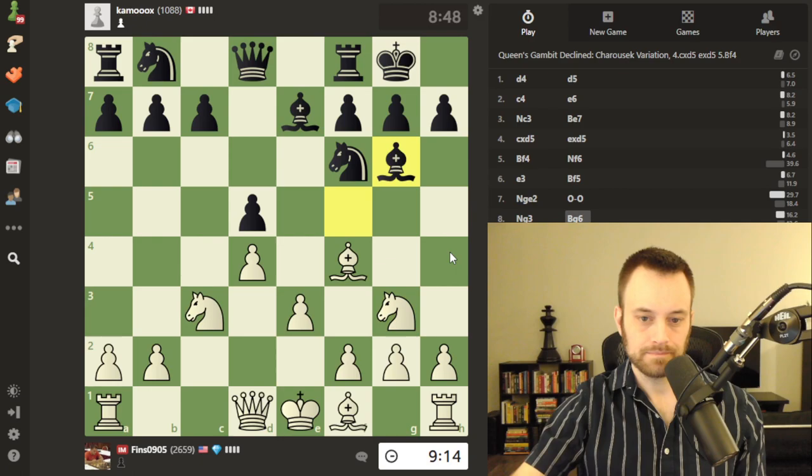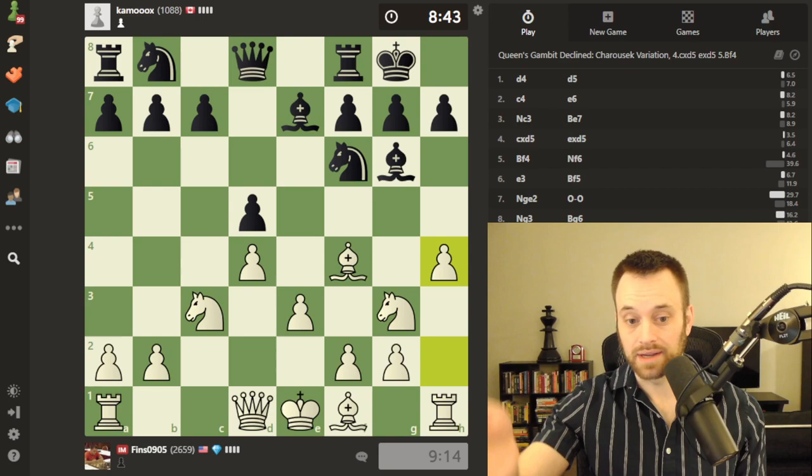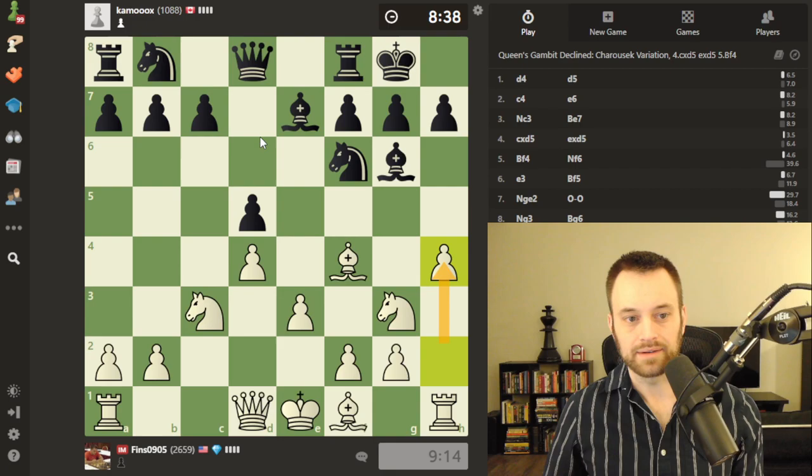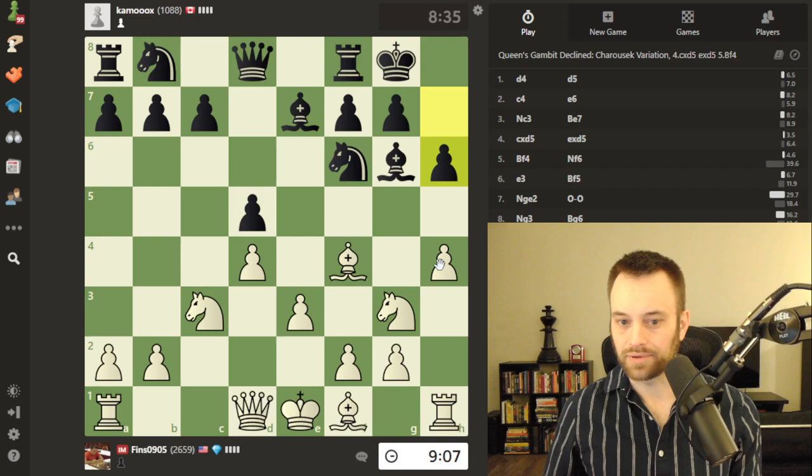Bishop g6. So far black is playing a very solid game — kind of like my last Climbing the Rating Ladder video. I am throwing a flank pawn at this opponent. Black has already committed their king to the kingside, so I think quite likely black plays h6 or h5. Yep, h6 looks like one of the more solid moves. Now I can decide to go ahead and play h5 and chase the bishop one more time, or play bishop d3 right away and look to trade for this bishop immediately.